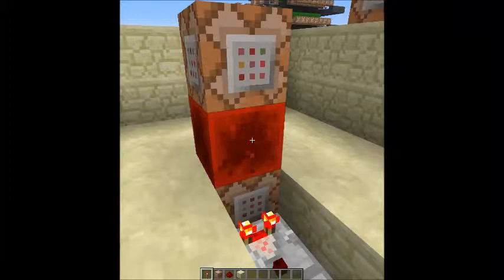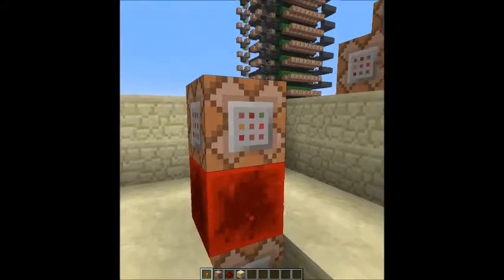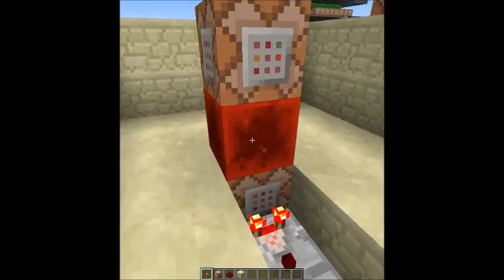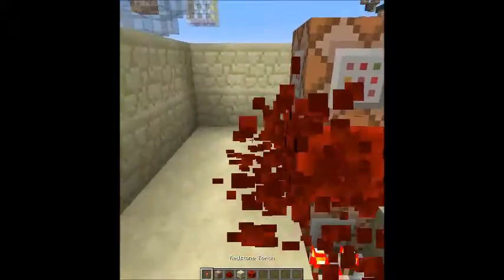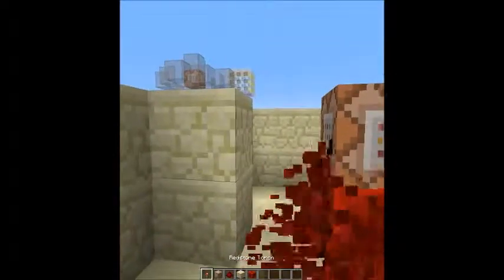So basically it will just constantly destroy and spawn this redstone block over and over again, dozens of times a second, and forever, until you put a redstone signal into this — and then it will stop, like it is now. The clock is not running right now. To make it run, we need to break this block and put another one. And now it's running. But I don't want that, so I will turn it off for now.